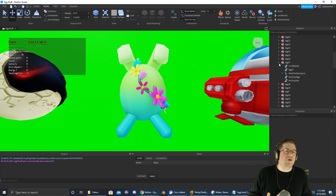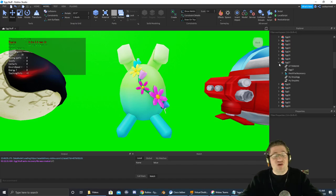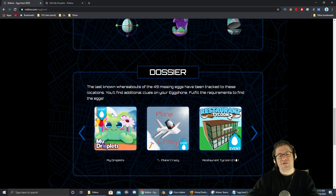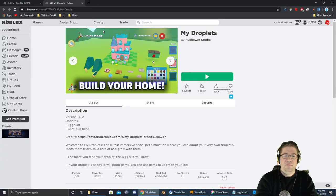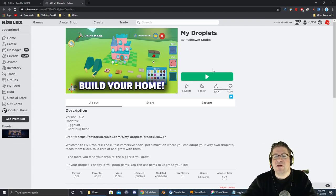Good evening everyone. My name is Heath Askins, Goodprimate, and welcome back to another Easter Egg 2020 finding a video. I don't know what to call these — I think they're tutorials, but you know what, it's just for fun. This one's gonna be for the egg drop leg, which is going to be under the game 'My Droplet,' which looks like this as far as its icon goes. A link to the game will be in the video description down below. Let's jump in and go find that egg.